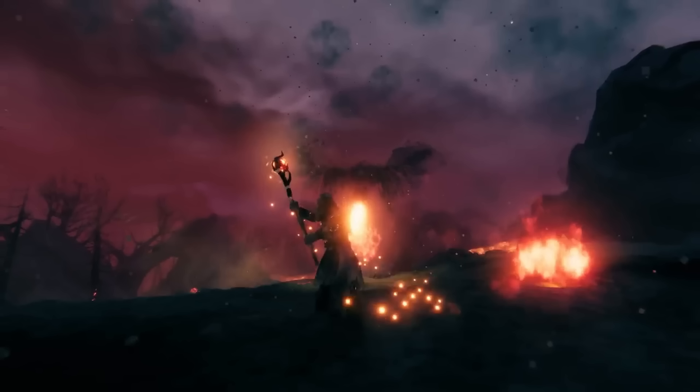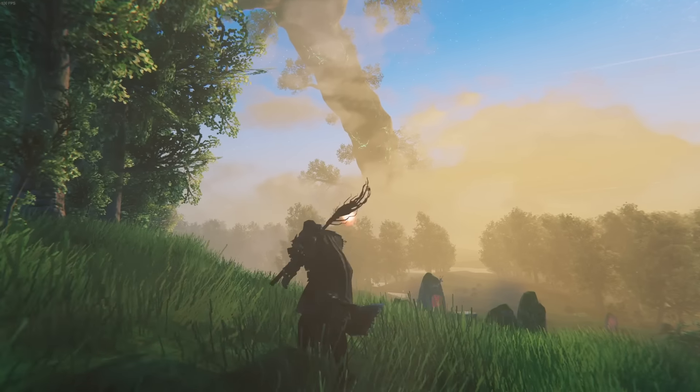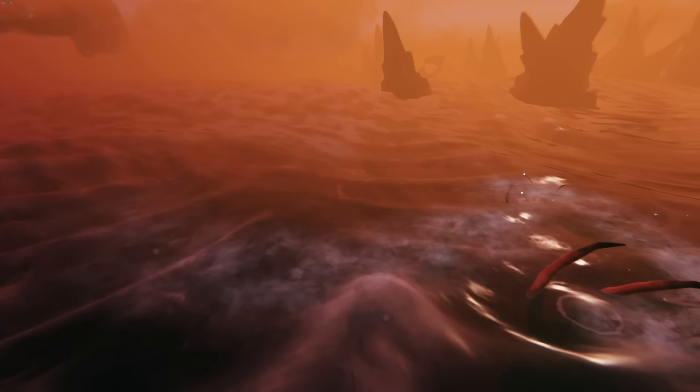We then see briefly a new staff and armor fighting the Fallen Valkyrie, and then we have the Bonemoor Serpent, which drops Bonemoor meat and also teeth.